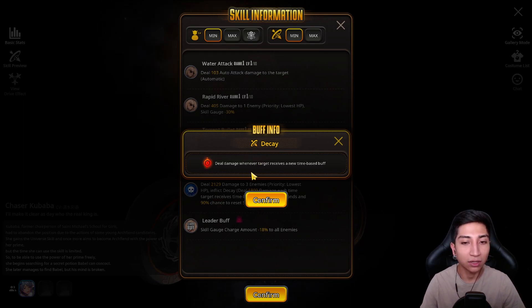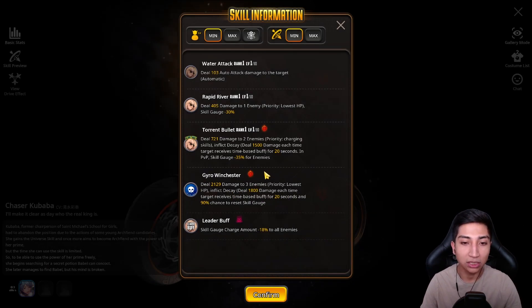For the drive skill — it also has decay. Deal 2129 damage to three enemies, priority lowest HP, inflict decay dealing 1800 damage each time a target receives a time-based buff for 20 seconds, and a 90% chance to reset the skill gauge. That's a decent drive skill — you may drive other units in PvP depending on your situation, but overall a solid drive skill with 90% skill gauge reset applied to three enemies prioritizing lowest HP.